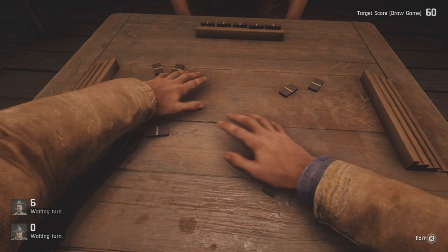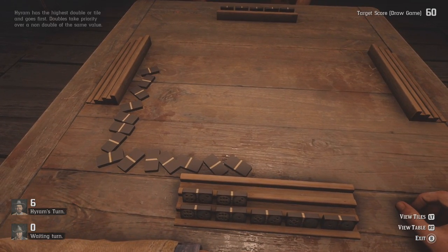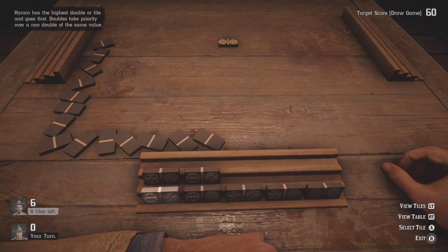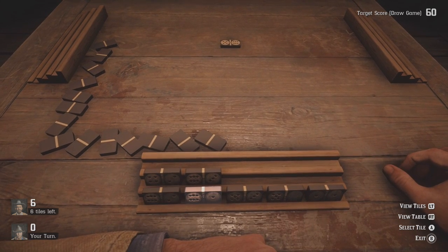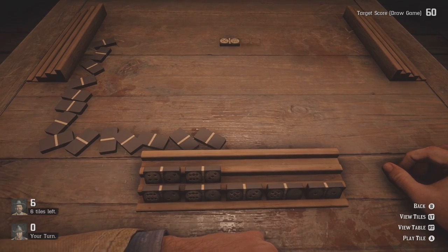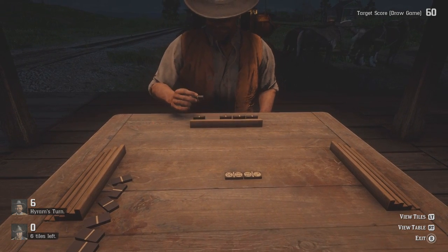I'll just ride my horse all the way out there. Alright, what do we want to start off with? We have a ton of six-sided ones, so I'll take it. I'll just keep throwing all my dominoes.